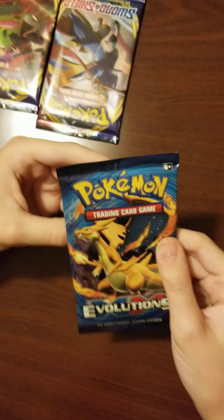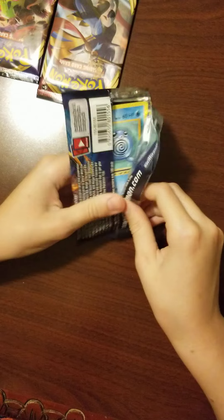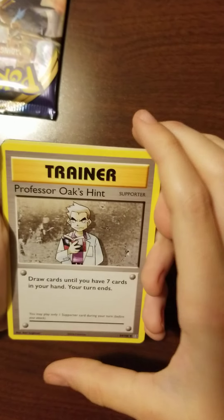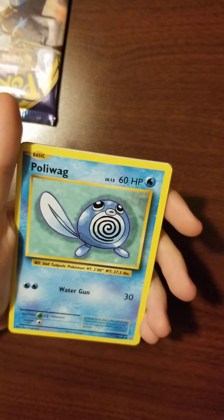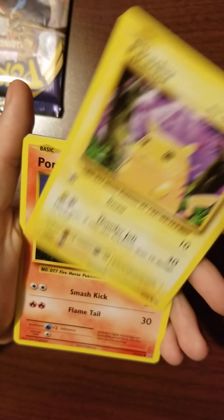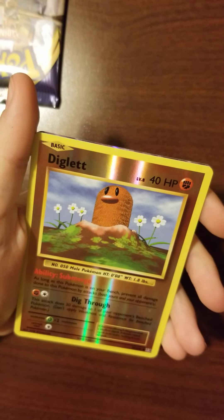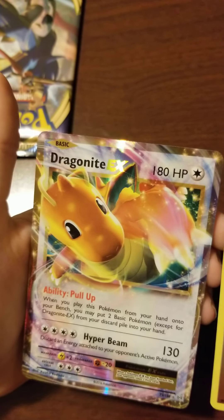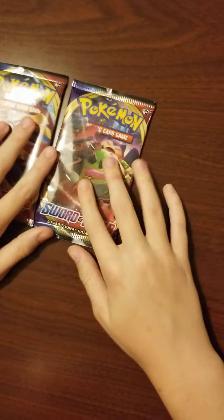Time for Pokemon Evolutions. I believe this is Evolutions Y and Z — I think that's what you call them. Come on, Charizard. Professor Oak's Hint, Nidoran, Super Potion, Poliwag, Pikachu, Ponyta, Nidoran, Vulpix, Reverse Holos, Diglett, and Dragonite EX — that's a new one! That's one of the ones I was actually hoping for because I wanted that Dragonite EX. That's a cool one.